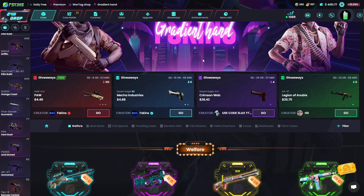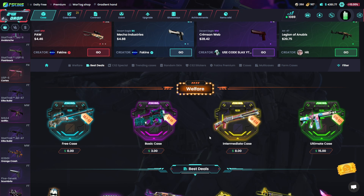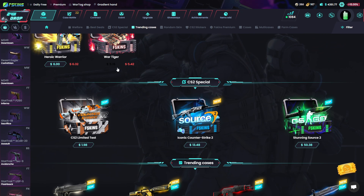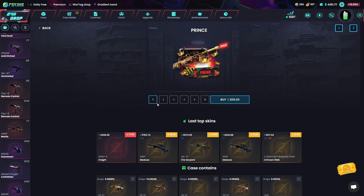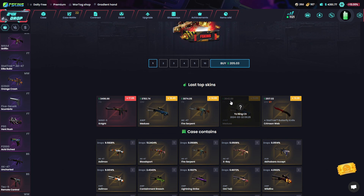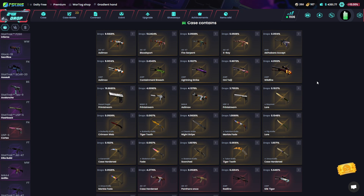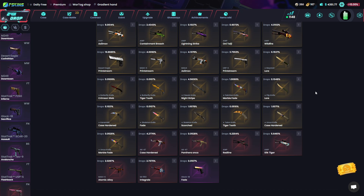Nice, very nice. I've spent only $700 so far. Let's open something interesting — maybe some more cases. There's one for $200 I don't think I've opened. Okay, what can we get? Some nice knives — a sawed-off and force — some really nice items.